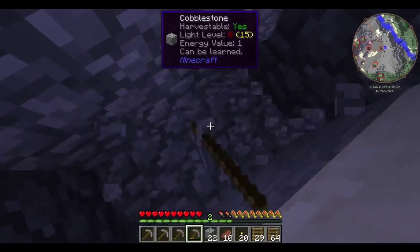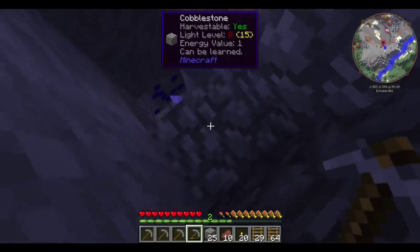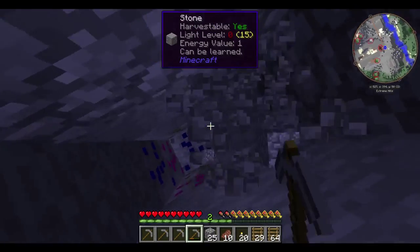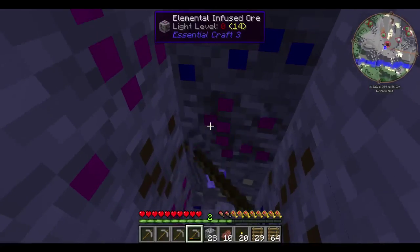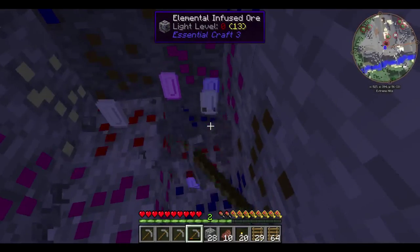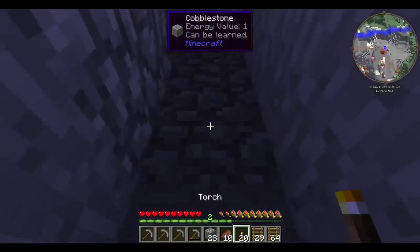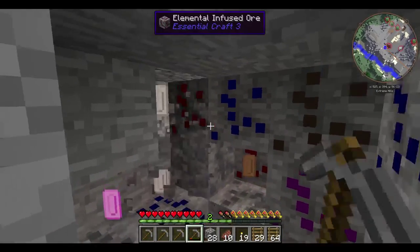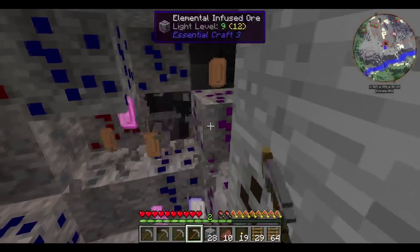Maybe a zombie could just fall down on top of me — that would be terrible wouldn't it? These are EssentialCraft 3 ores. They're pretty and they look like Pez. Torch terror — so we're going to need that. He's spawning on top of those.